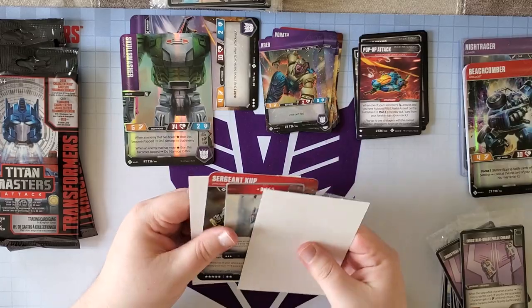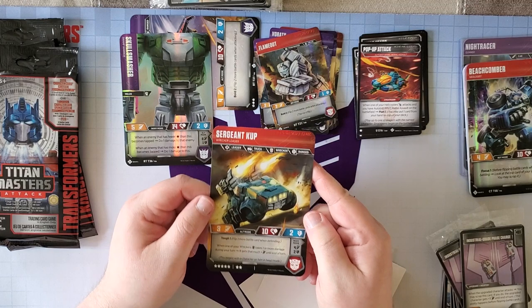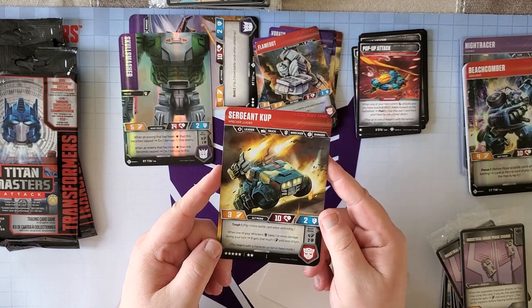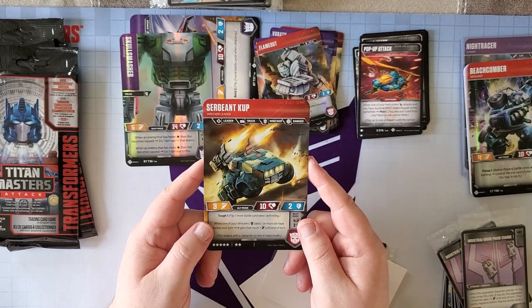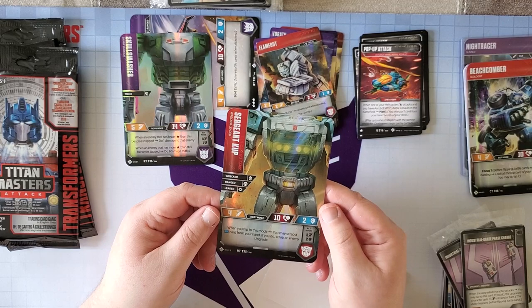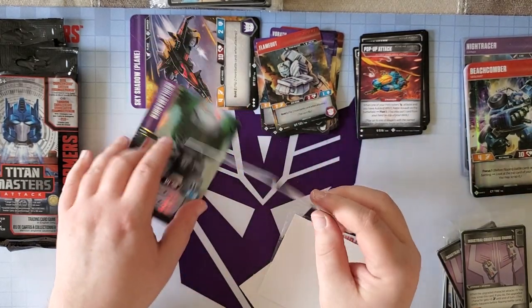Next pack — Sergeant Cup! Another rare. He's a leader, a truck, a Wrecker, and ranged. He has Tough One. When one of your Wreckers takes one or more damage during this turn, it gets that much attack. So if you play Once You'll Stand or Camion Crash, you give your character a buff equal to the damage you do. When you flip to this mode, you may scrap a blue card; if you do, scrap an enemy out card. That is solid.